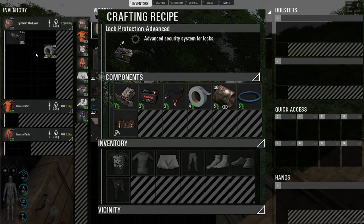You also need a duct tape with a minimum of ten uses, six metal scrap, one wire with at least five out of ten uses, and an electrical tool set with at least twenty out of twenty-five uses.